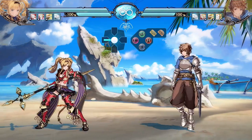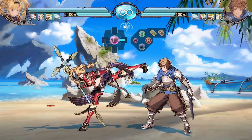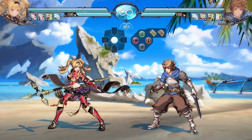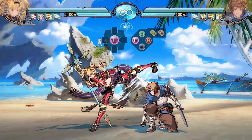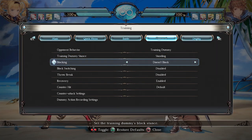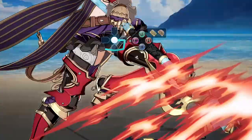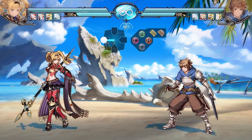Let's go over her move sets. The first normal is far 5L — it has six frames of startup and goes relatively far. However, you can crouch this button, so don't utilize it too much when the opponent is crouching a lot because it can whiff on crouchers. That said, it's really good for punishing specific things and can be comboed into EX lunge and into regular SBAR, so it's great for punishing in particular.